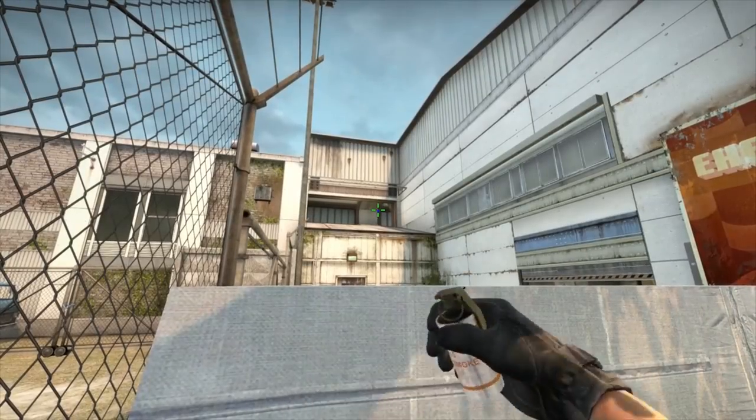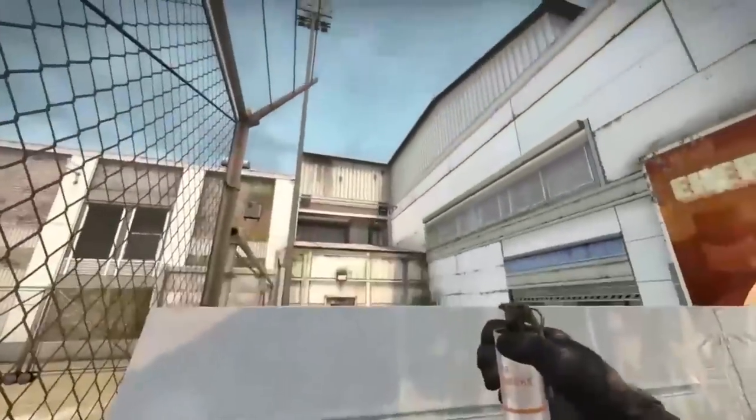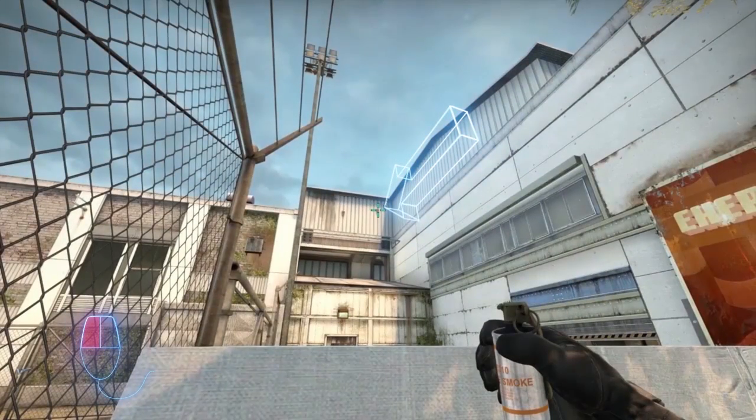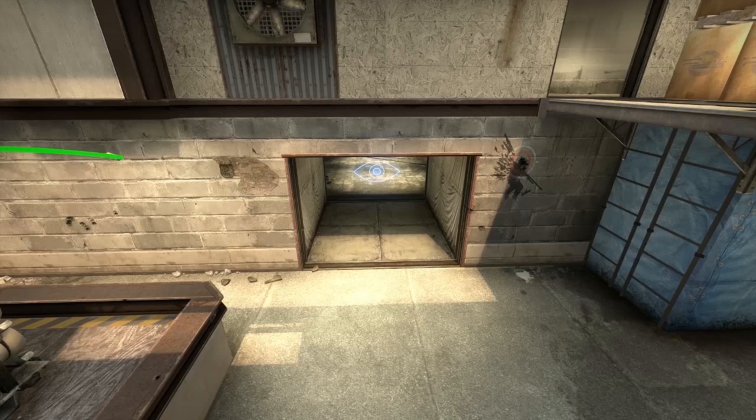First step is to shoot out this window then jump onto this ledge. Find this rusty mark on the wall and throw the smoke. The lineup is quick and easy and the smoke can be very effective.